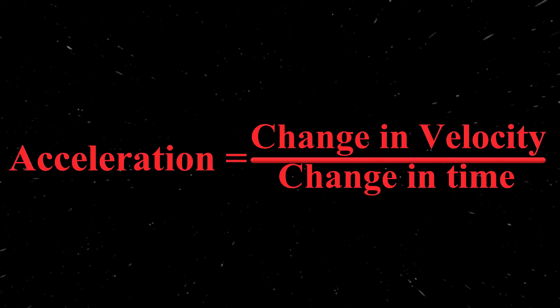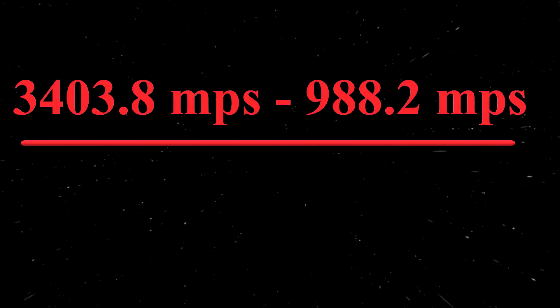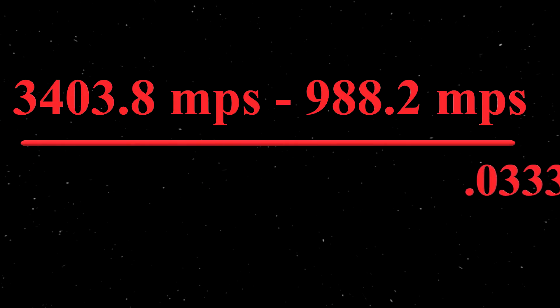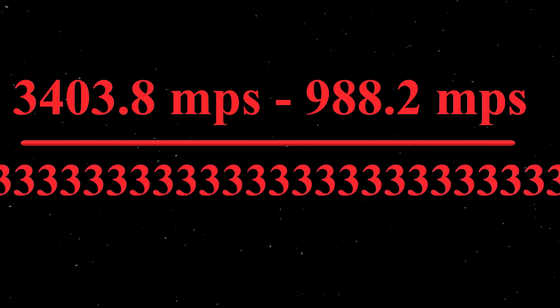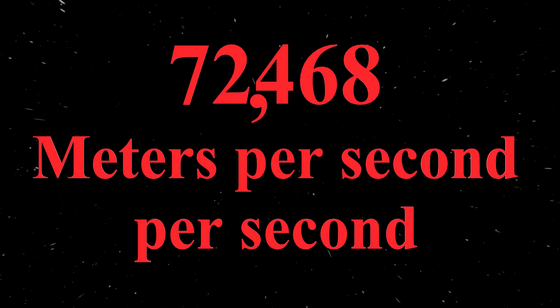With two velocities and a time span for each, we will have to calculate acceleration: change in velocity over change in time. Final velocity minus the initial velocity, divided by the time span of 0.03 repeating seconds gives us — drum roll — never mind, stop that, it sounds horrible — 72,468 meters per second per second.